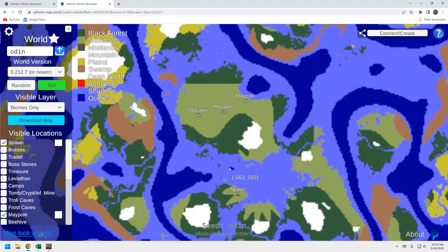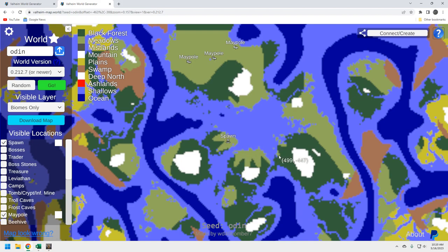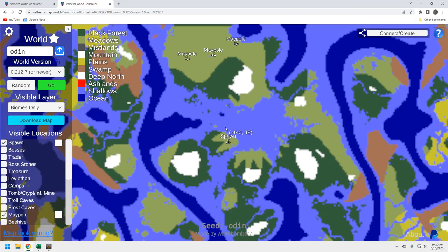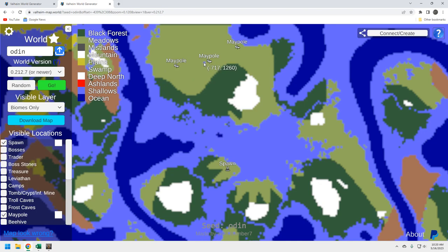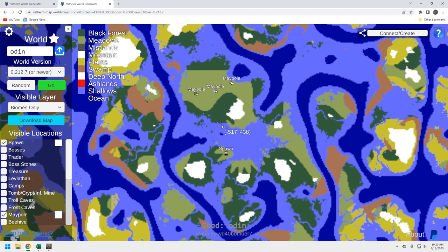Looking at the map: you cannot run to this island — you're going to have to get in a raft or use cheat mode. You might be able to go the long way around. Here are the three maypoles on the map — not bad. There's that little pond I showed you at the second maypole. Overall decent resources on the island: a little swamp, black forest, meadows, and a little mountain biome. A pretty cool little island. Let's check out the bosses.